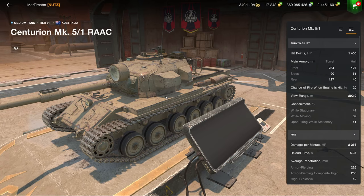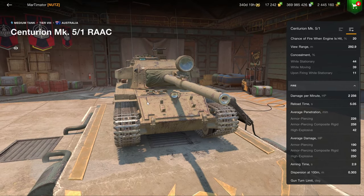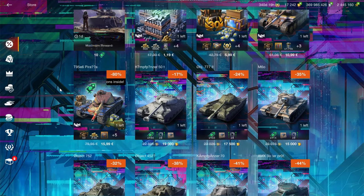The Centurion 5-1 is a good vehicle that I can recommend if you can cope with the low 190 alpha damage. The bundle right here for 11 euros is quite solid, so I do recommend picking up this vehicle as a tier 8 medium tank.